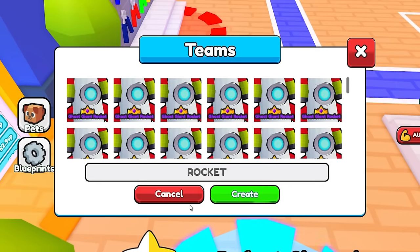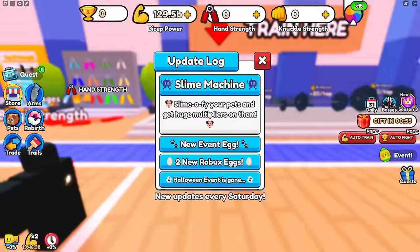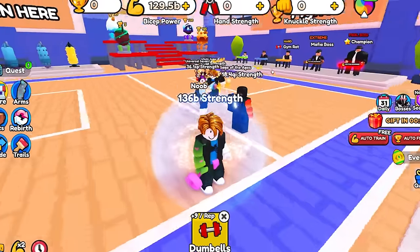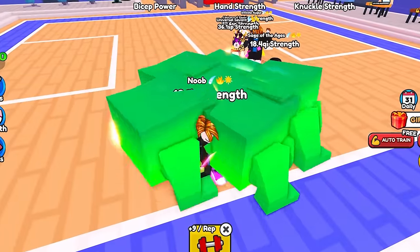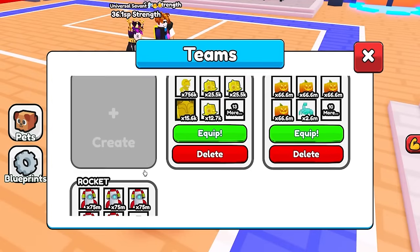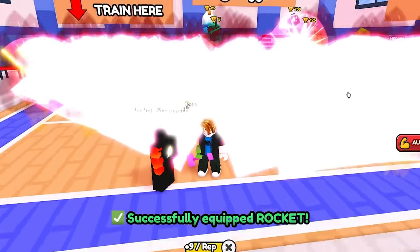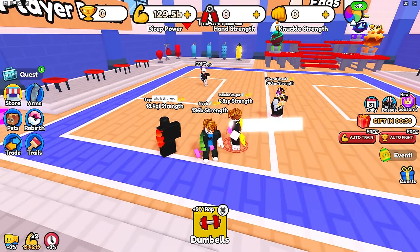Now I'll set up a pet team right here — rocket — I won't equip it yet. Once I rejoin, here we go — I just rejoined. Let me make sure I have all my settings on. There we go. Now let's go to our pet team and equip our rocket team. They will for sure see this.